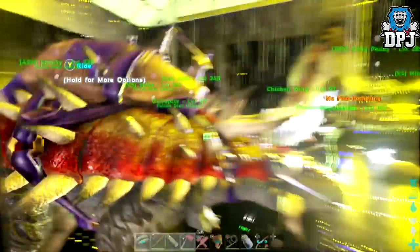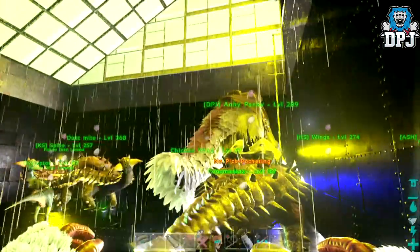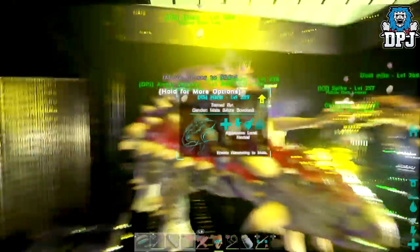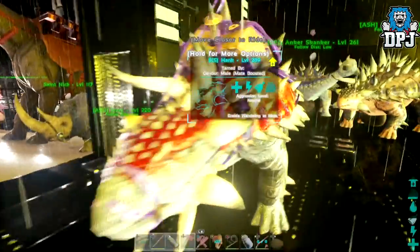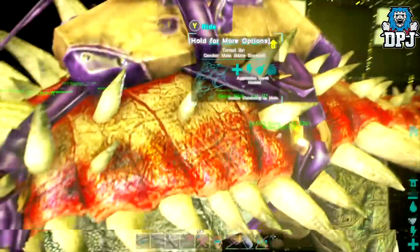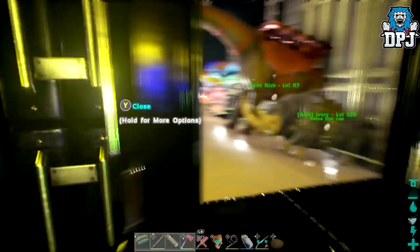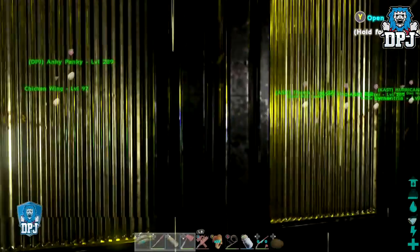Here we have basically farming dinos — ankylos. Anky Panky is in the main house which I'll show you in a second. We've got a cool-looking red ankylo there and my blue one in the corner — they're both males though, so I can't breed them together to get red and blue ones, which would be badass.